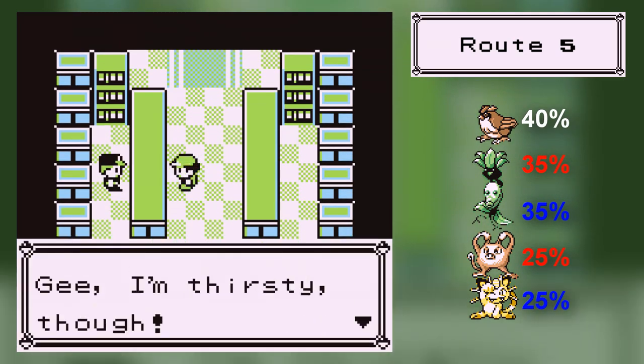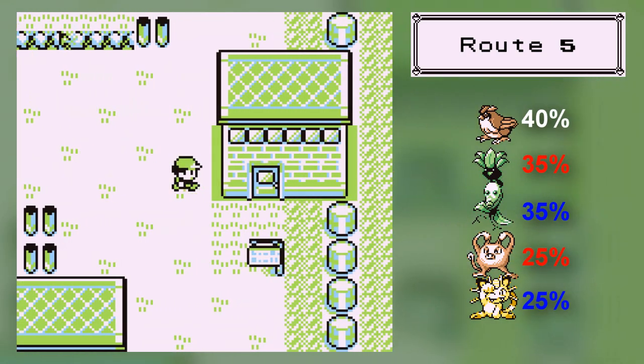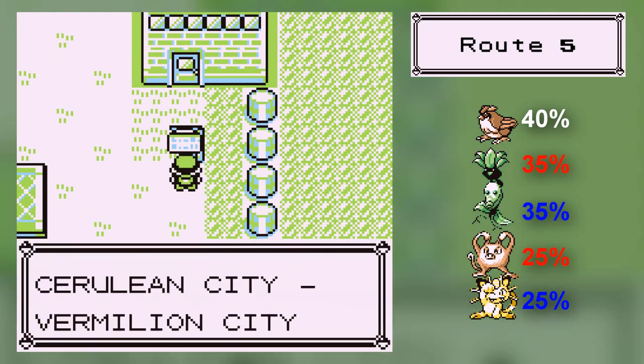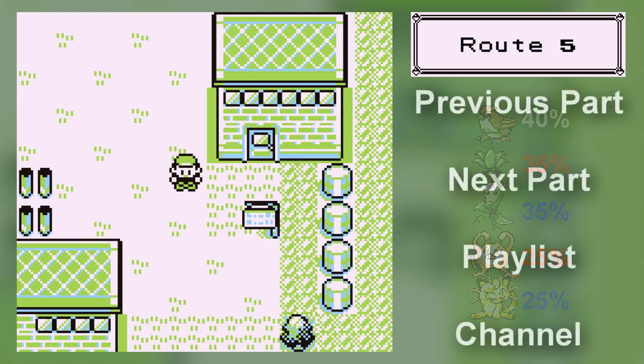If you keep going here, the road's closed. But if you check over here, you'll find Underground Paths to Vermilion City. And this is where I'll end you off — I'll see you guys next time. Be sure to pick up Pokemon X and Y because it seems good, and I haven't been sponsored.